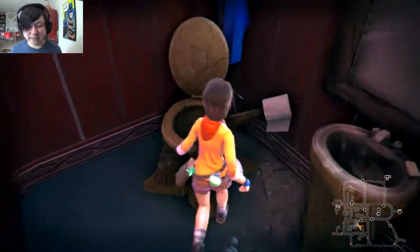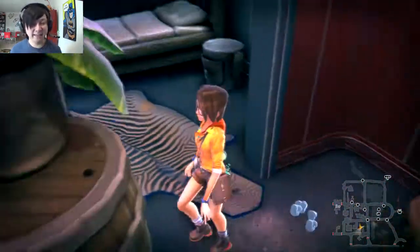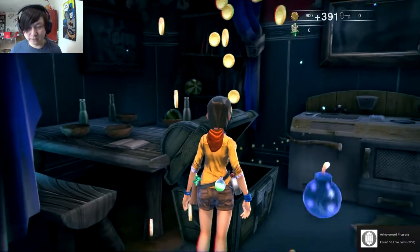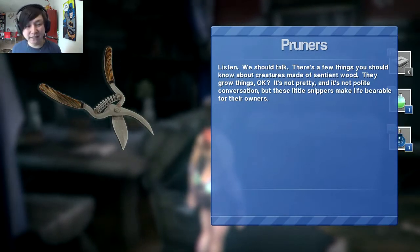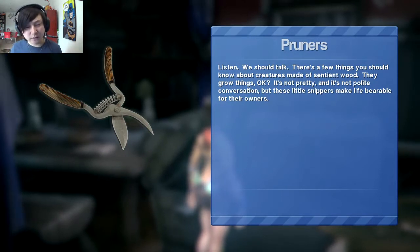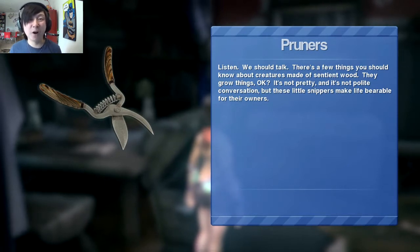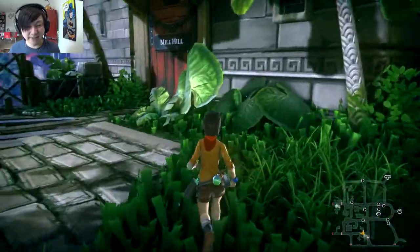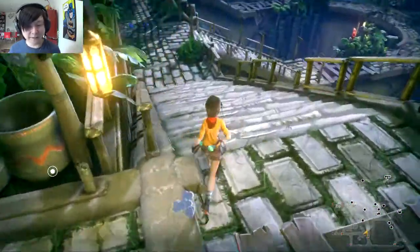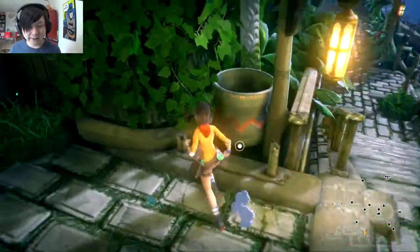The wooden constructs have wooden toilets with toilet paper and everything. We kick open another chest and find Pruners — the item description explains that wood constructs grow things and these little snippers make life bearable for their owners. I like that there's adult humor woven in, very much like a Pixar or Disney movie, with jokes that kids might miss.